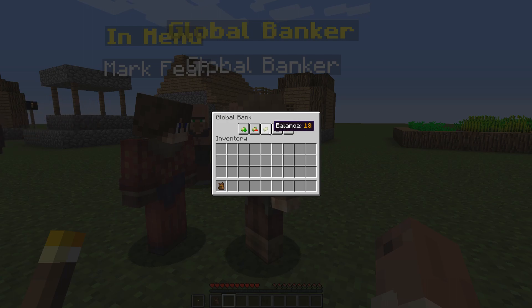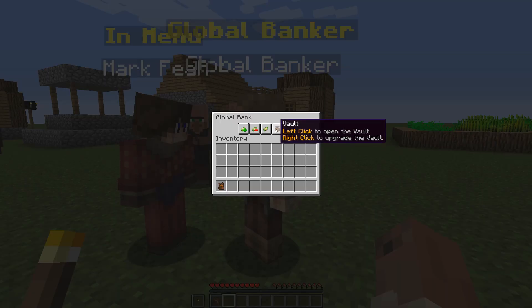The next two options are something new that other economy plugins don't do: vault and investment. What vault does — if you left click to open the vault — this is where you can store items into your vault. At first you'll start with no slots at all.